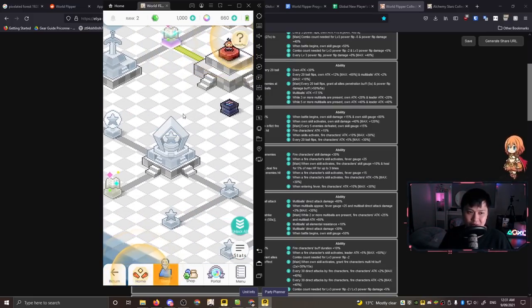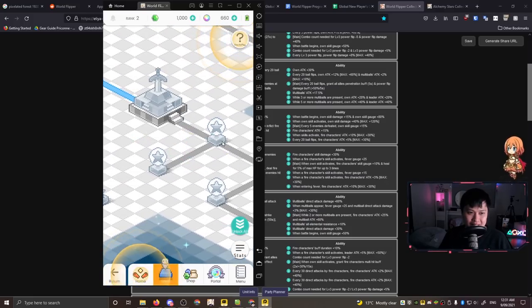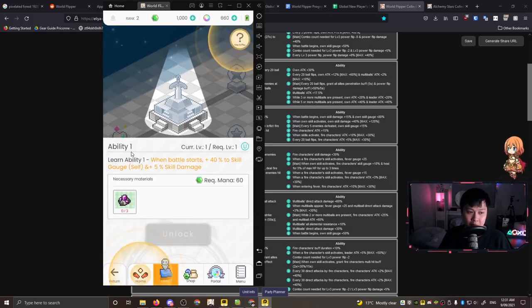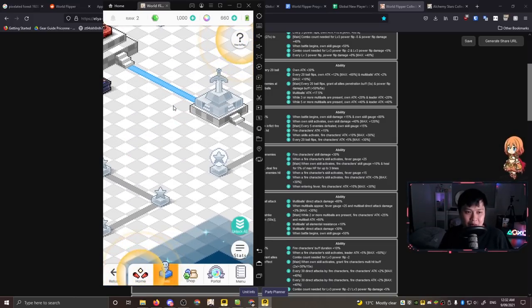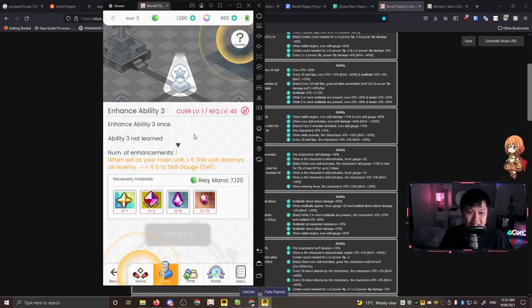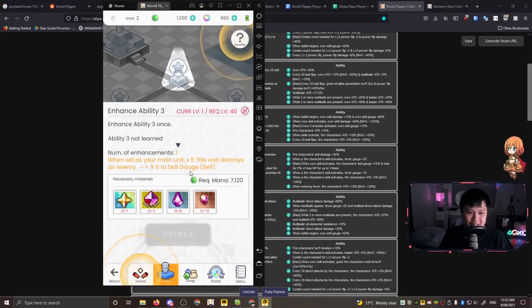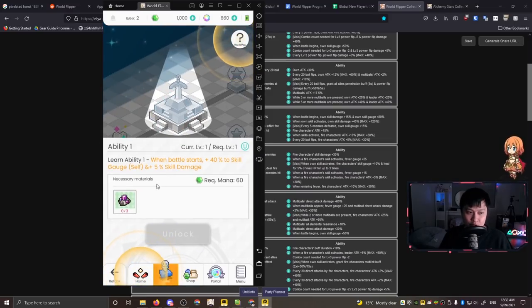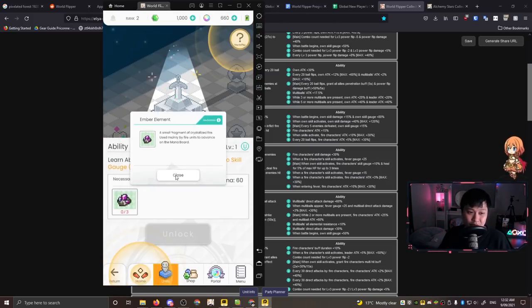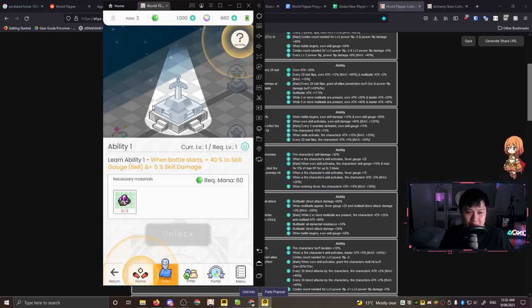Here's where we talk about priorities. You can tell there are a whole bunch of skills and also mini extra pathways or enhancements. The priority is clear: unlock all of the major abilities first before going for enhancements. The reason is that each major ability is far more impactful - going from 7.5% up to 9% is only adding 1.5%, which is not very impactful. But getting Ability 1 gives you plus 40% to skill gauge and 5% skill damage. Obviously you need to farm mana and all necessary materials. This is one of your main early game priorities.